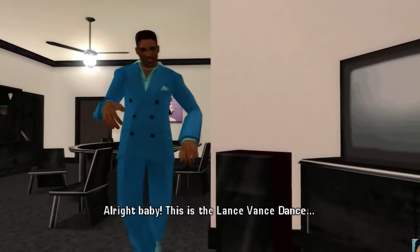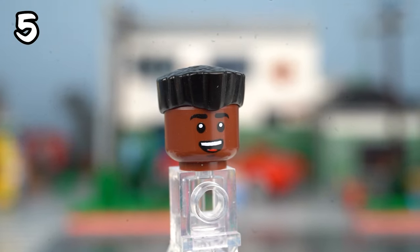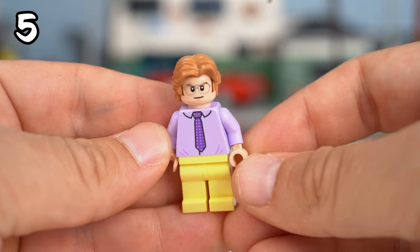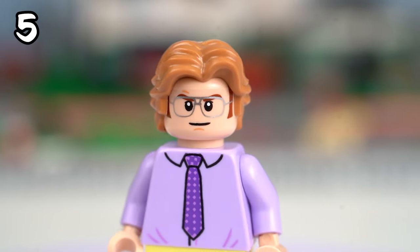Now let's tackle his partner Lance Vance. To make his figure I used a perfect suit from the Batman series and a sharply angled hairstyle. Pretty spot on, right? Next up is Ken Rosenberg. I couldn't find the exact purple suit so I swapped it out with something similar in color, but the head and hair looks spot on.